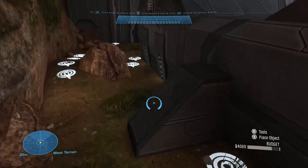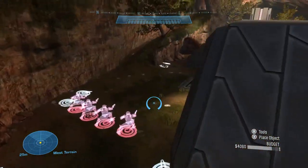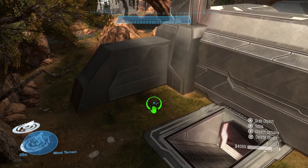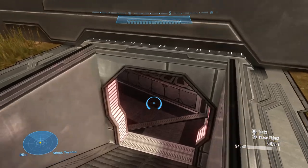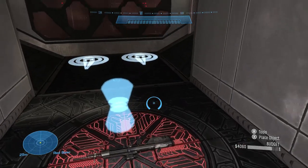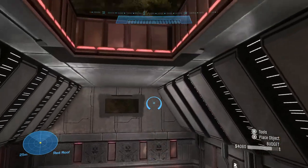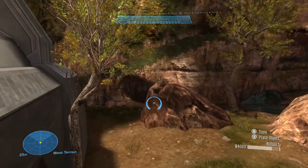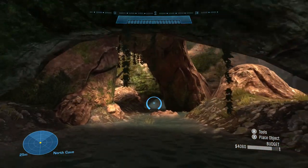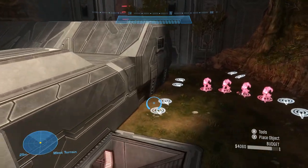We have a DMR that spawns here every 10 seconds. Moving to the back of the map, you'll see the needle rifle spawning right there — again, this map is symmetrical. Going down into the base, there's a DMR inside as well. Continuing on, you'll find two frag grenades that spawn in the back of the base. Moving over to the cave, there are two plasma grenades that spawn right there. All weapon spawn locations are symmetrical on both sides of the map.